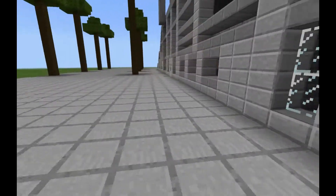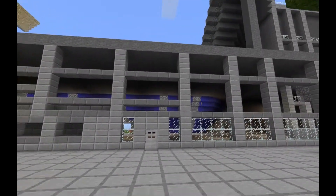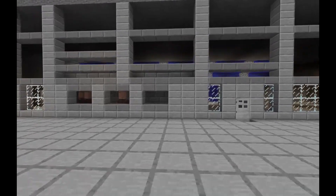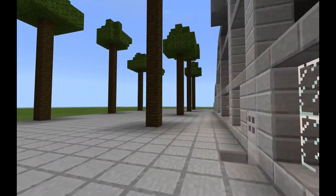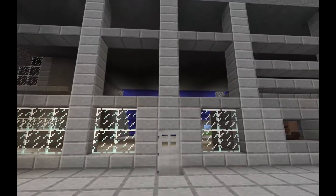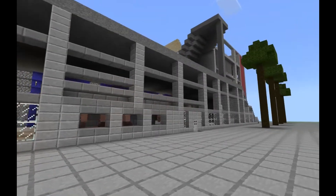Let me go outside first so I can show you the outside view as well. This is the box office where you can buy tickets, and this is going to be the entrance.